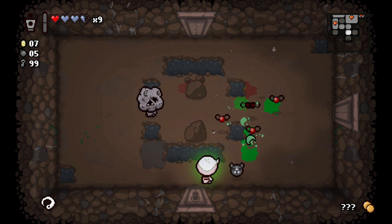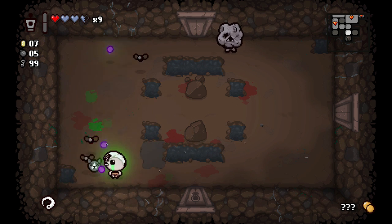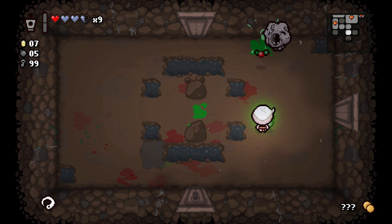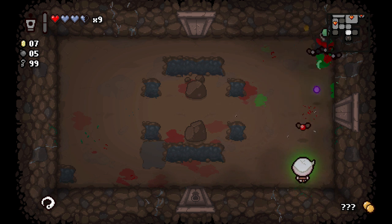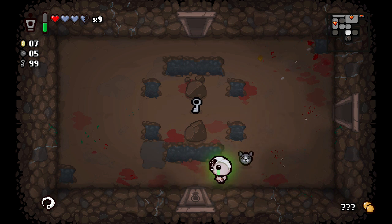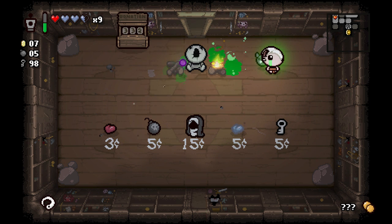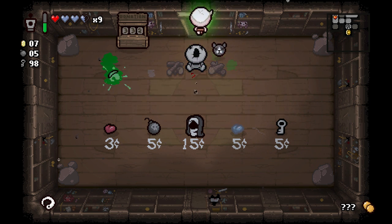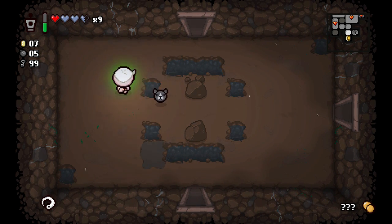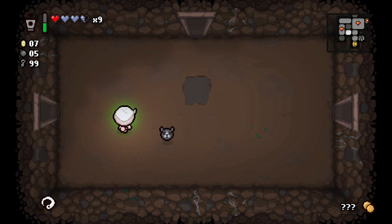The trinket's gonna kind of fail me in this room I think — our shots are going so fast they're skipping over the enemies. Oh, we can't pick up that key. Another key right there — it's kind of a waste of time to pick that one up since we have so many. And there was another key outside of that room.